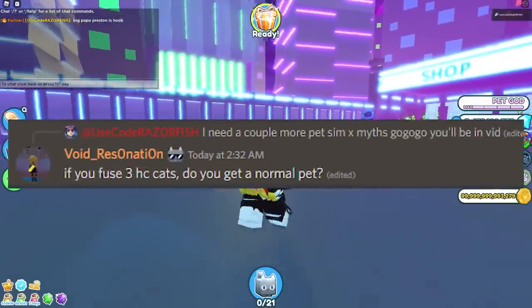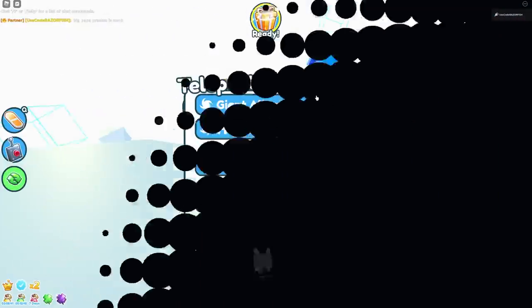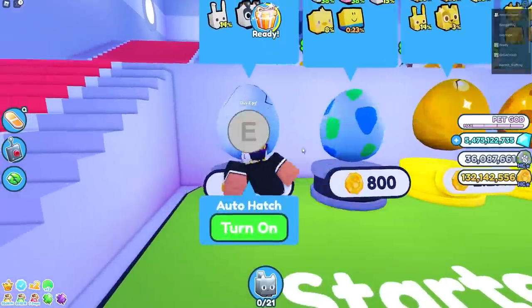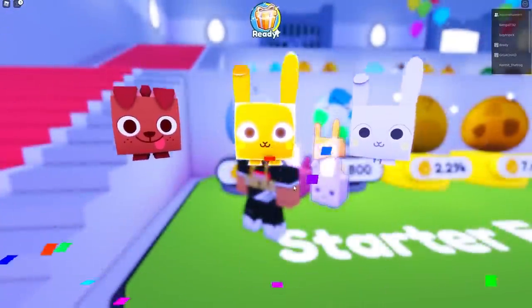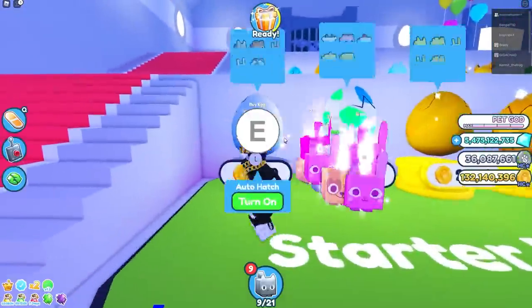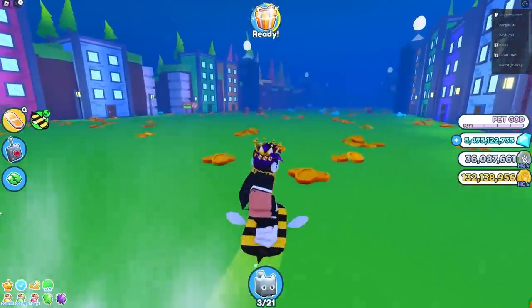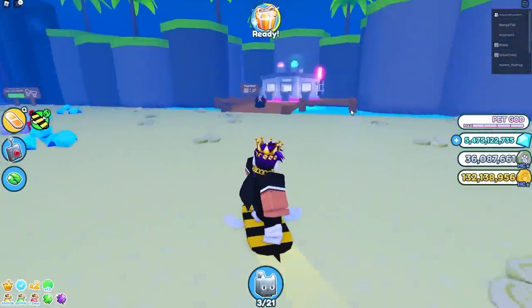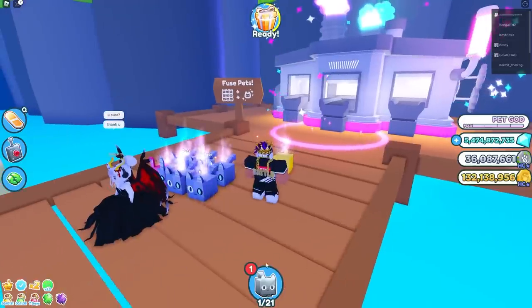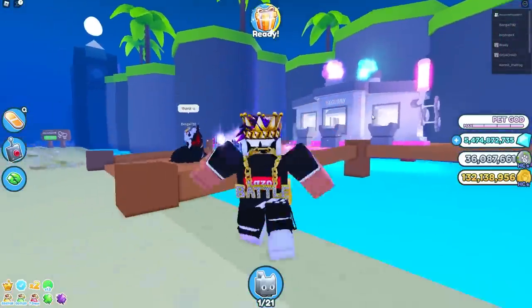The next myth: if you fuse three hardcore cats you get a normal pet. That doesn't make sense, but let's try it. I need three hardcore cats — I only got one, then two normal ones and one rainbow. Going over to the beach to fuse these three pets. I better get a normal pet — and I got a hardcore. That is big cap, we did not get a normal pet.